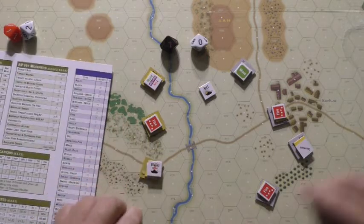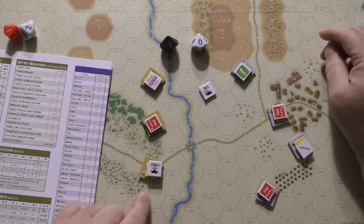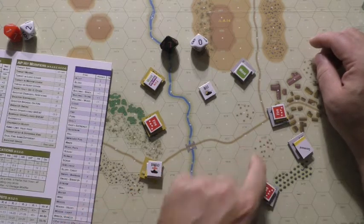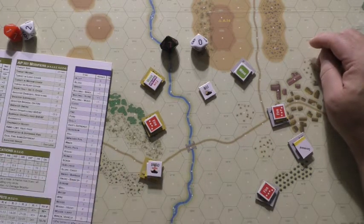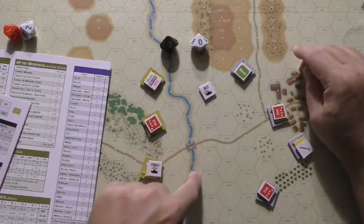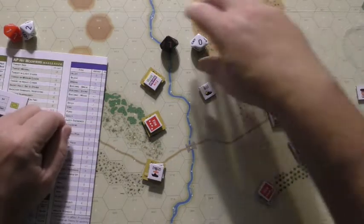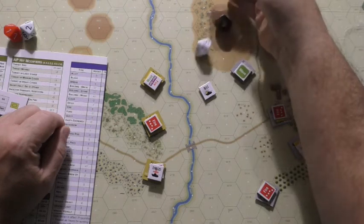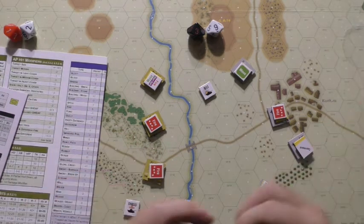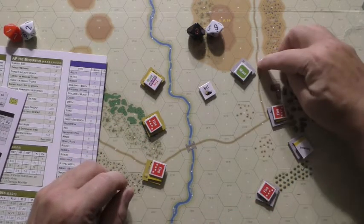Since the vehicle is only damaged and not knocked out, the second German vehicle will still fire at it. Under the basic rules, if a vehicle receives damage twice it is destroyed. We count the range: one, two, three, four, five, six, seven - 7 hexes, short range. No cover, target not moving. If the roll is 70 or below, the vehicle is damaged a second time and knocked out. This time the second German vehicle fires and scores the second hit - knocked out.